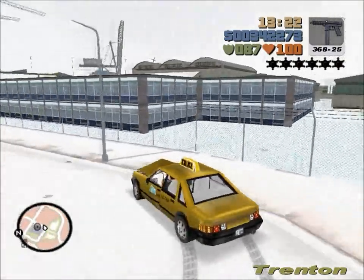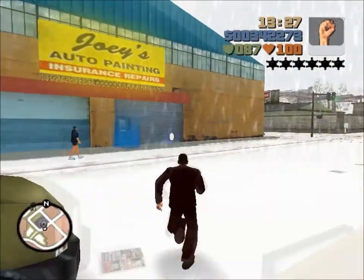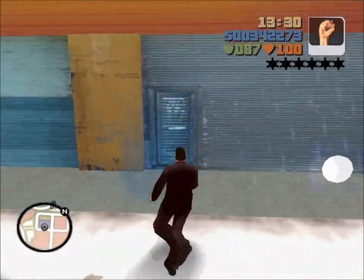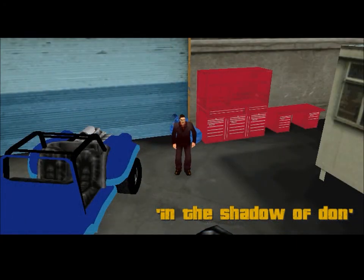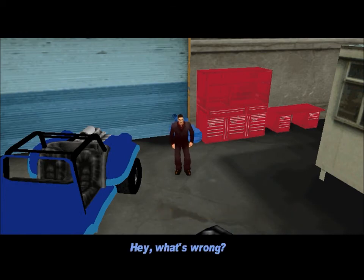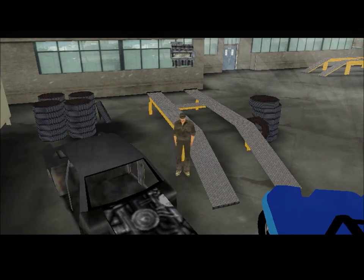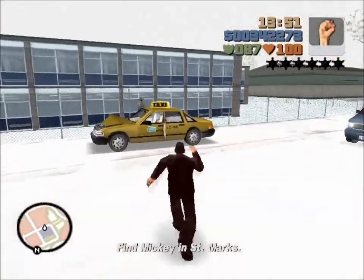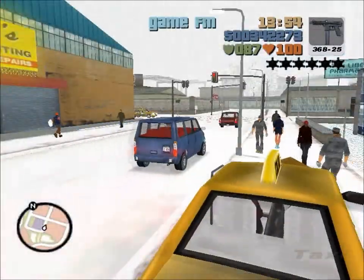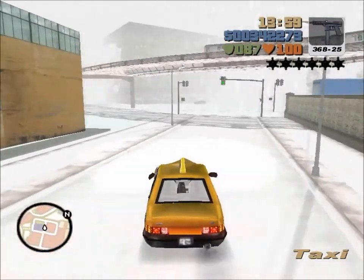Welcome back to Let's Play GTA 3 Frosted Winter. I didn't want to record me driving all the way from Staunton to Portland, so I thought I'll just start recording from here. Right, here we go - In the Shadow of Dawn. The mission starts and our friend tells us Tony kidnapped Mickey and he's being held somewhere in St. Mark's. He called us over to Joey's old garage in Portland.